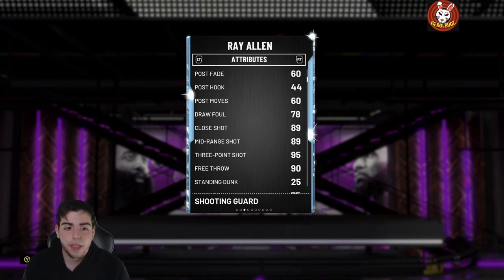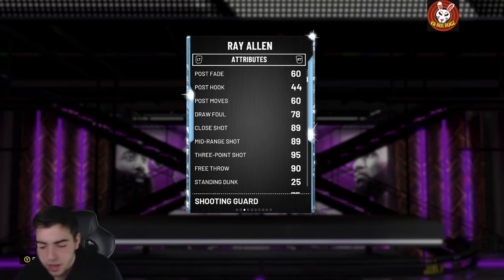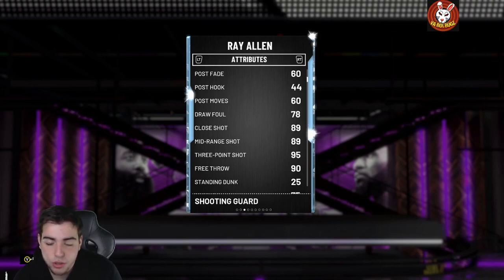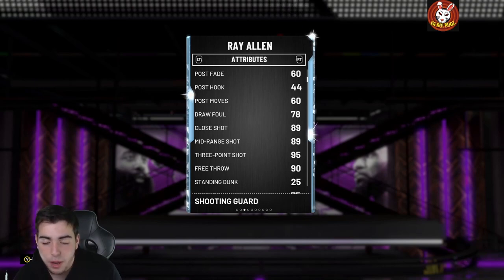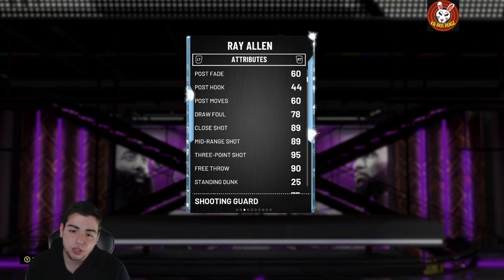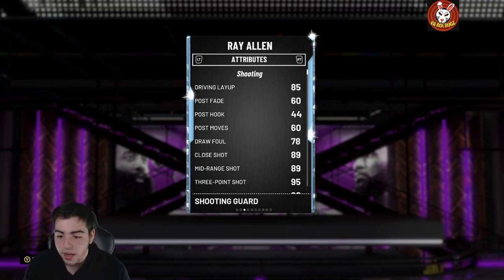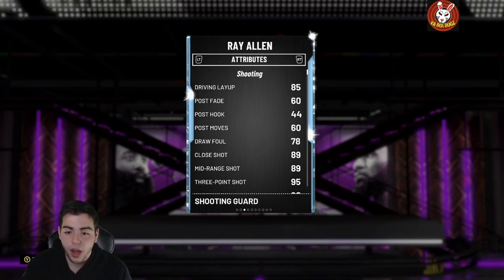A ton of new players came to 2K and even before a sale dropped, their servers have been absolute garbage. What's going on is people are posting so many cards in the auction — there's MT website sniping, bot sniping, a bunch of nonsense put onto the auction. Since their auction and servers both suck, combining those creates a market glitch.